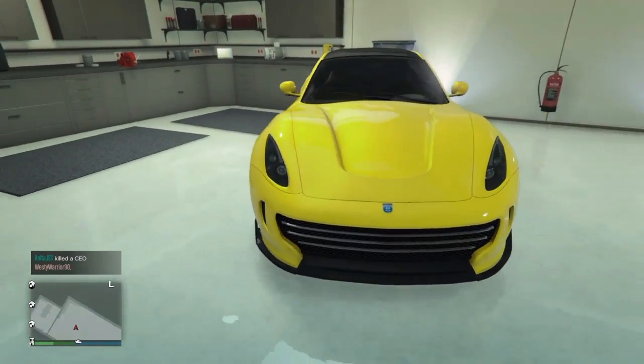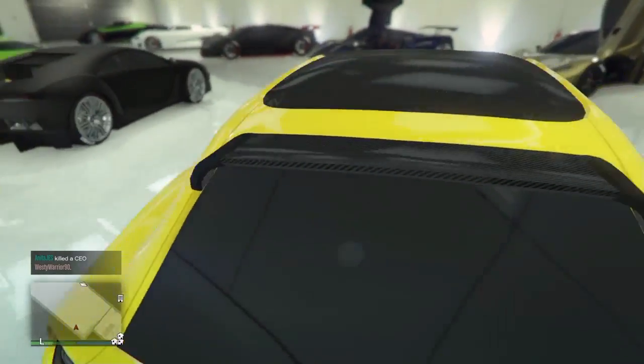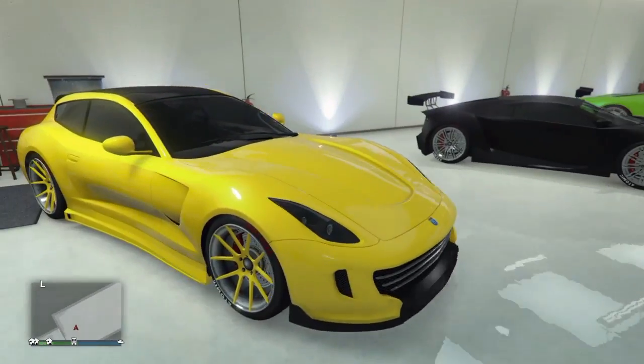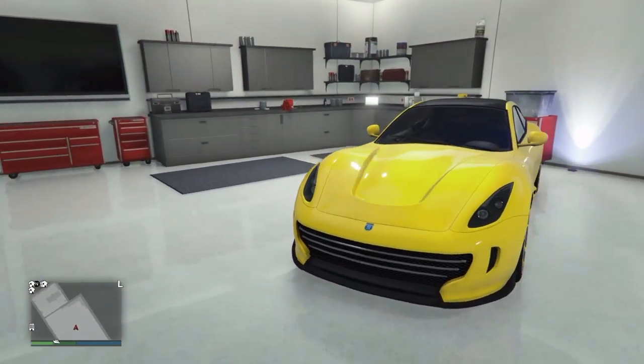Over here we have the brand new car from the Finance and Felony update: the Grotti, also known as the Ferrari California. This car looks pretty awesome. I loved it in yellow with the yellow rims — it pulls it off. I upgraded everything: bumpers, spoiler, everything you can put on it.